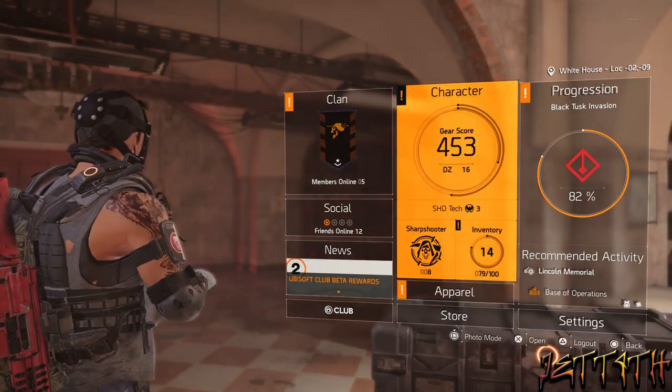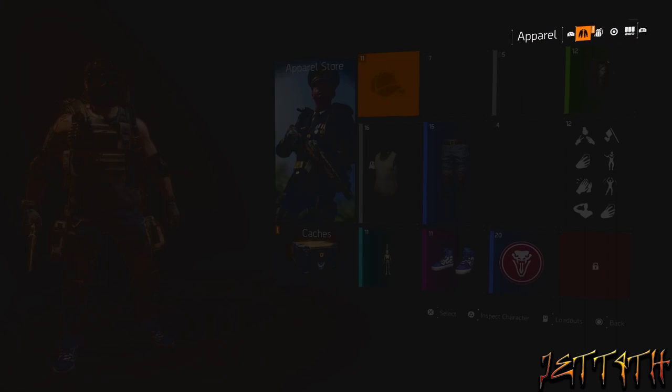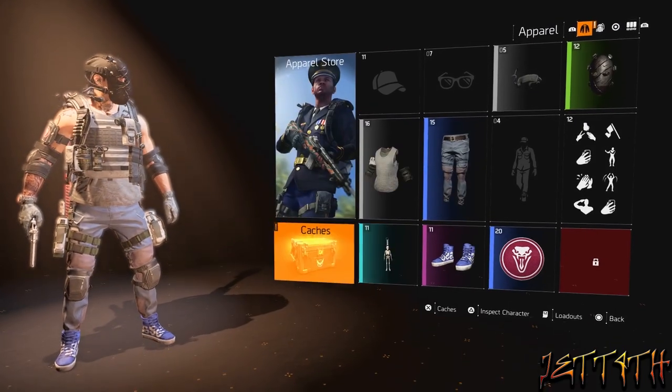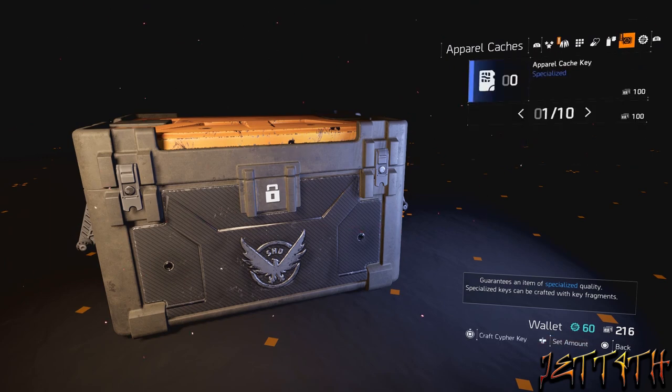Some miscellaneous stuff: you might want to save the apparel unlock cache key crate things — I don't remember what they're called off the top of my head. You might want to save those. I don't know if in World Tier 5 there's going to be new apparel, but you might just want to hang on to those and wait and see.